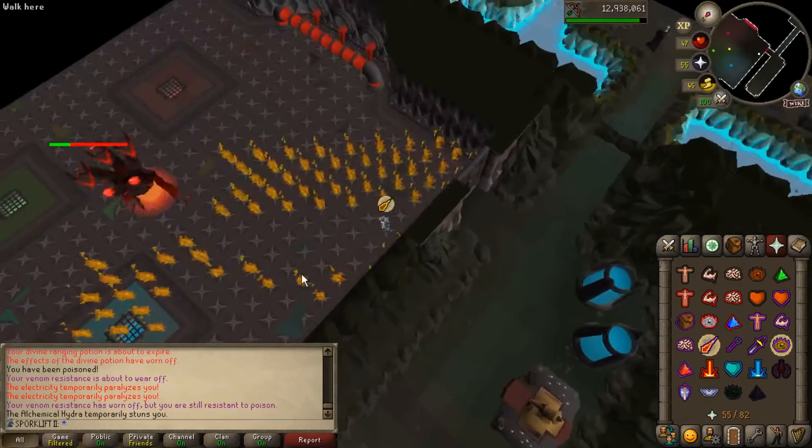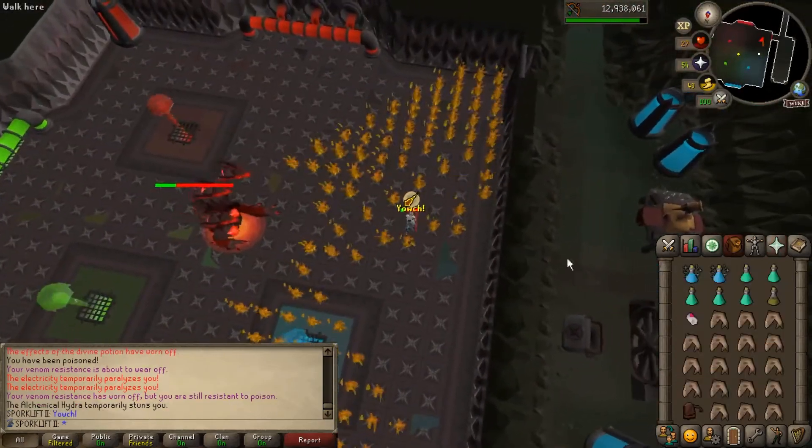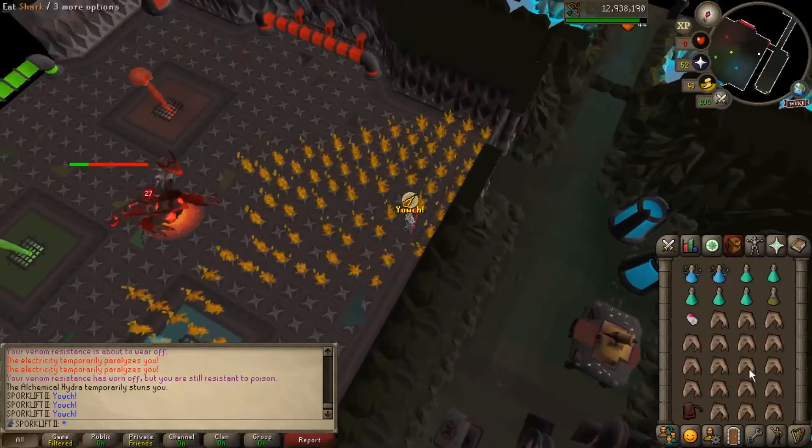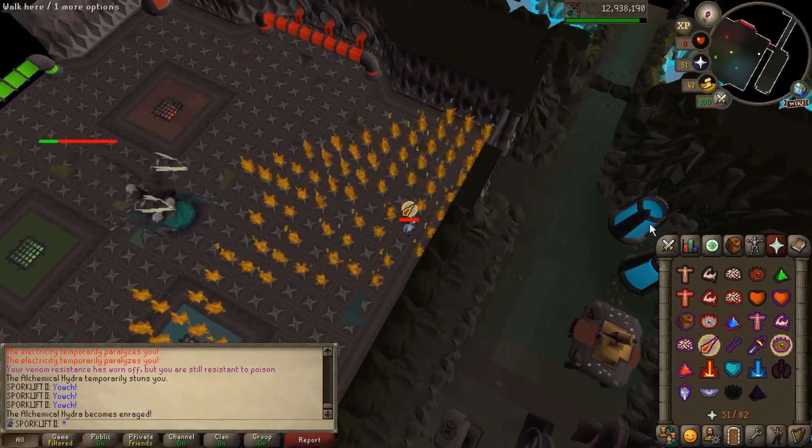Nick also got 95 Slayer, so he can do hydra tasks. He's done two now and finished one brimstone ring, but the most important thing he needs is the hydra claw.